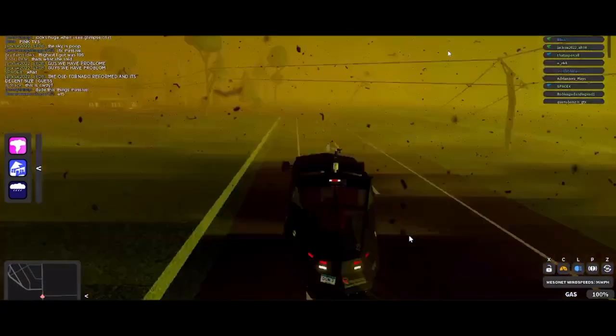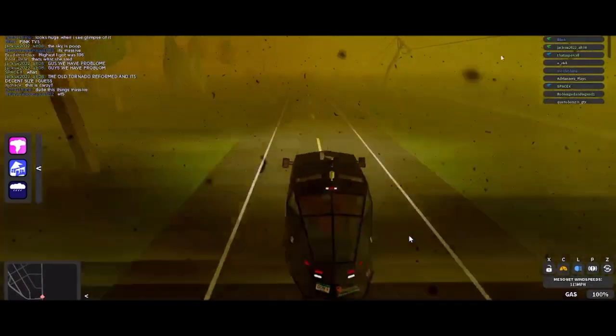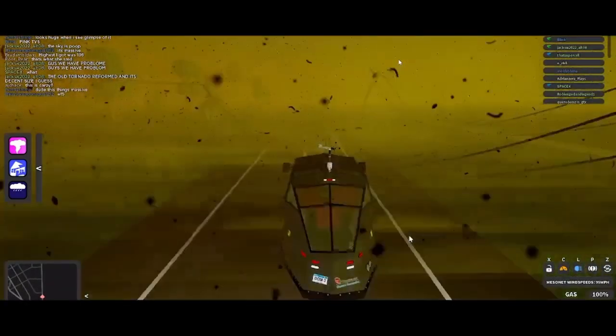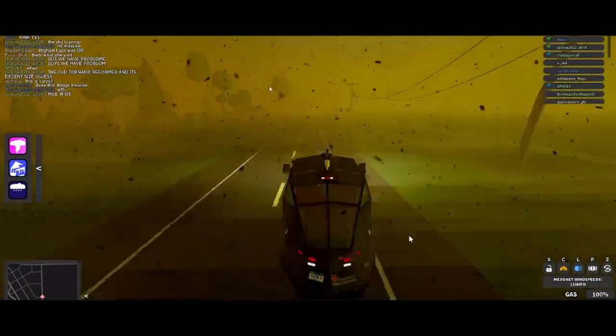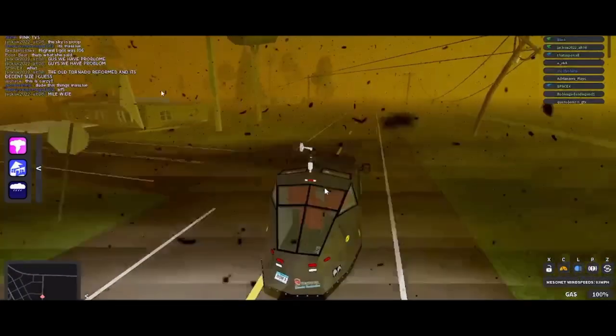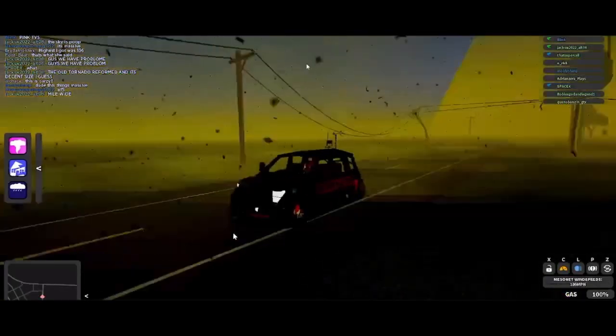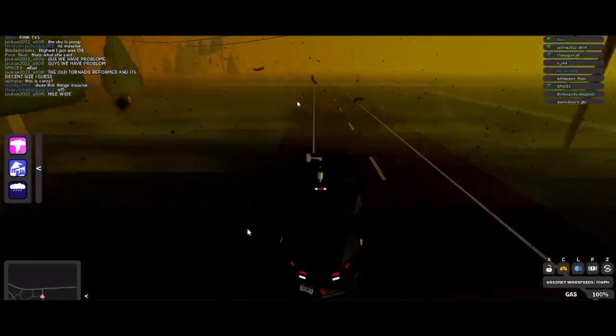Here I'm intercepting a 140 mile per hour wedge right now. You can see it right there — or you can't see it anymore. That house just starts exploding. I look over there and the tornado's right there. It's pink TVS and you can see the debris ball on the radar.